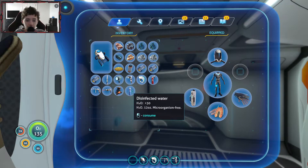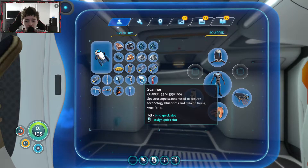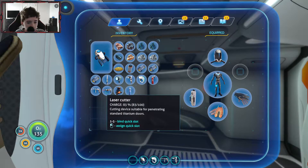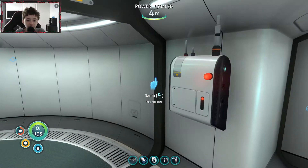Keep that there. What did I have in slot one? I forgot. No, it wasn't a scanner. I think it was a laser cutter, I'm pretty sure. So first we got a radio message, and then we're going to go hunting for those materials.